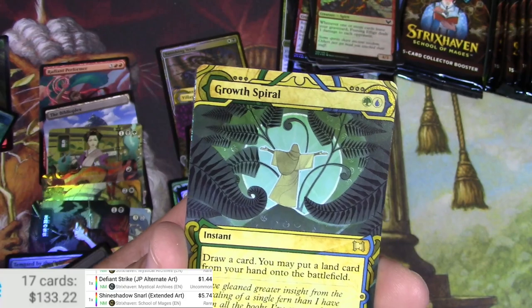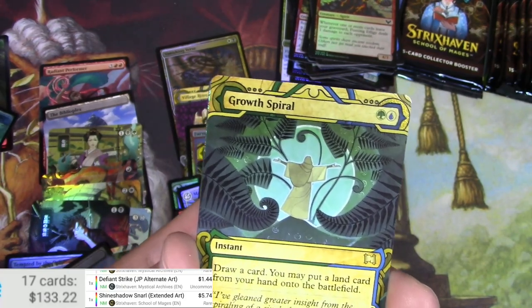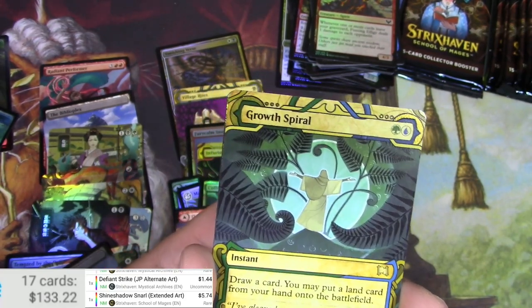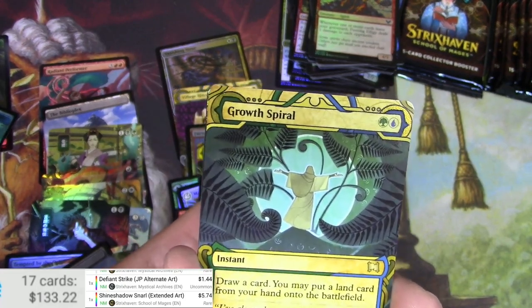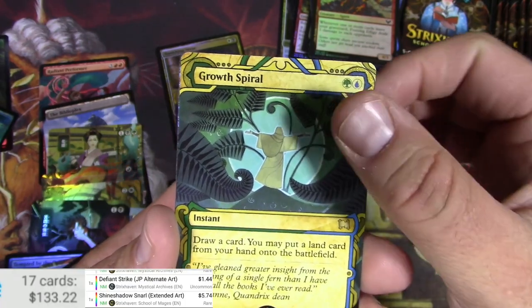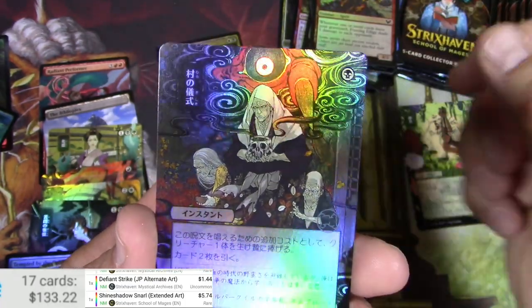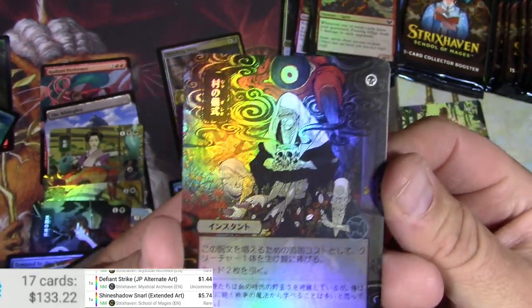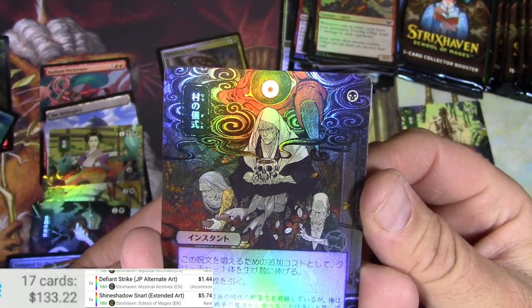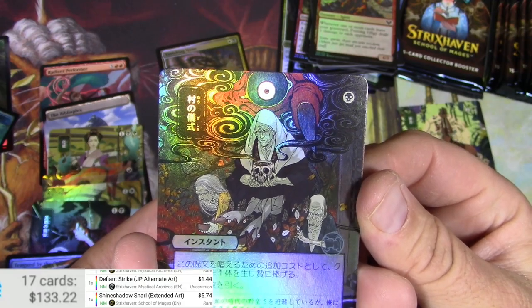Green and a two-and-two colorless — something in nature, harmonizing. Is that a Harmonize? Come on scanner, what are you doing? It's tough when the scanner doesn't want to see it. I may have to come back to that one. Got a Growth Spiral — what in the world is this? It's really cool, I love this art. Is this a Duress?